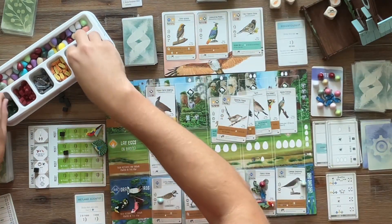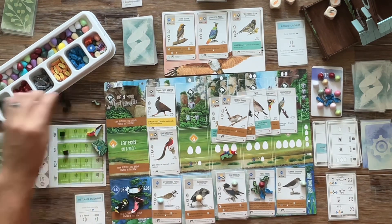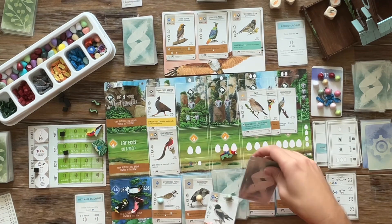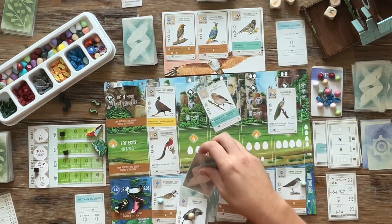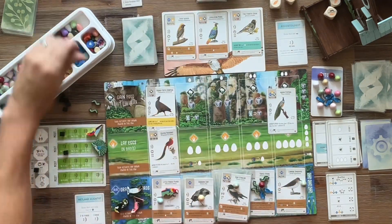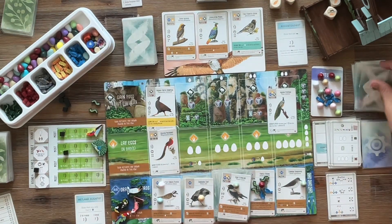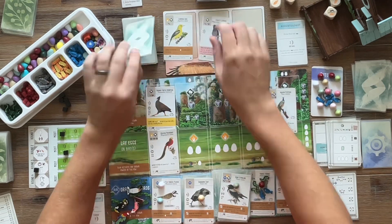We roll the Purple Heron twice and cache two points. Then we tuck three for the Starling — that's five points. That's six points for the Coot, and then a seventh-point egg with the Plover. I think we discarded an egg at the beginning of the turn, so that was a six-point activation — not terrible.